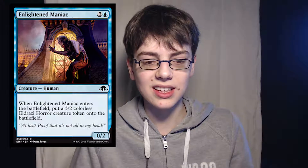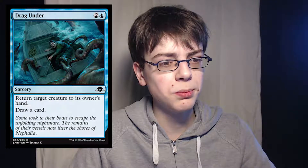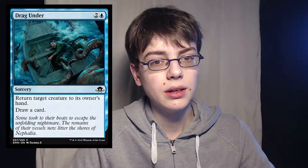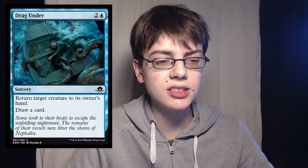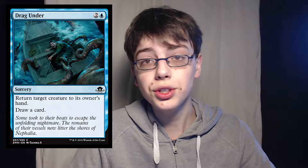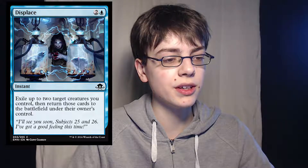Enlightened Maniac is 3 of anything and 1 blue for a 0/2 human. When it enters the battlefield, put a 3/2 colorless Eldrazi Horror creature token onto the battlefield. That's 3/4 worth of stats for 4 mana. However, Emerge again — this time really great, because you only sacrifice a 0/2. So you effectively get a 3/2 for around 2 mana with Emerge. You get some really good Emerge value.